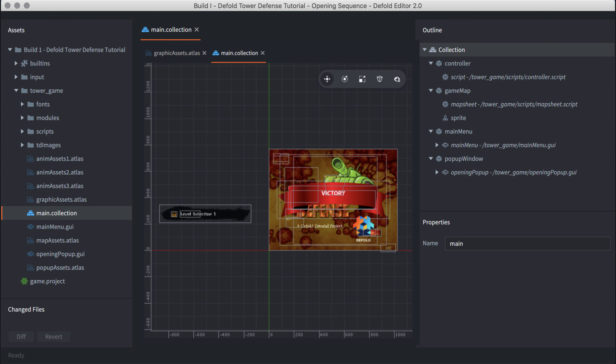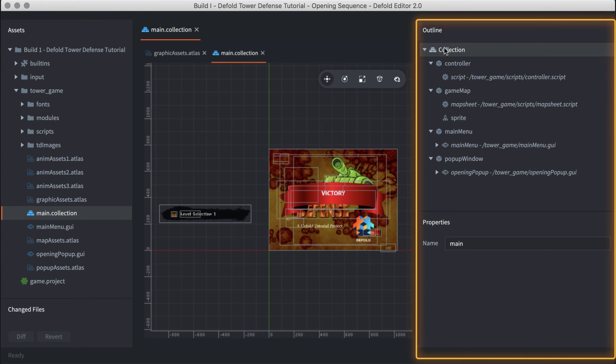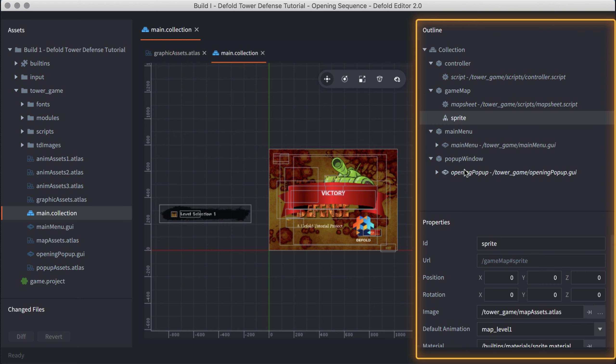We're now ready for segment two of our build plan: the main collection. This is our bootstrap collection. It consists of four game objects: the controller, the map sheet, the main menu, and the pop-up window.